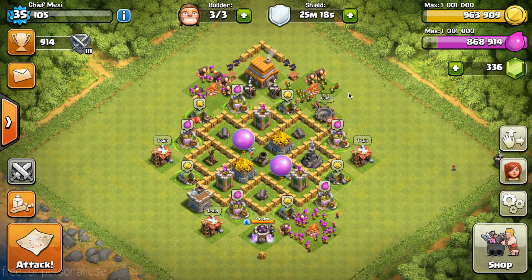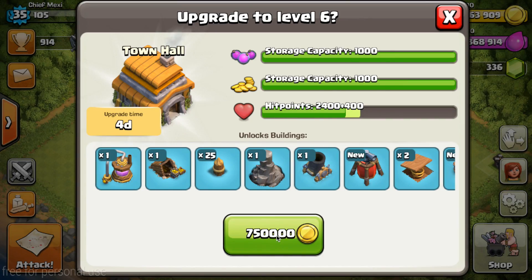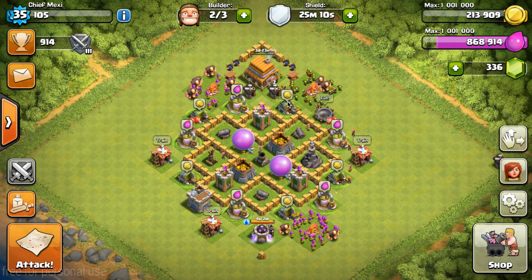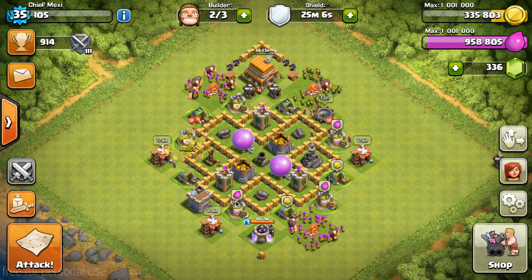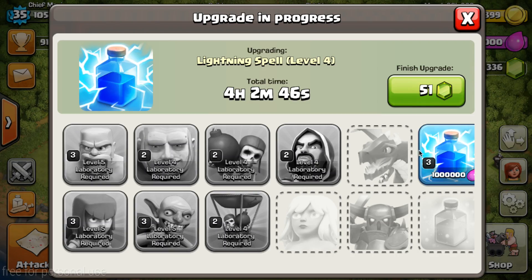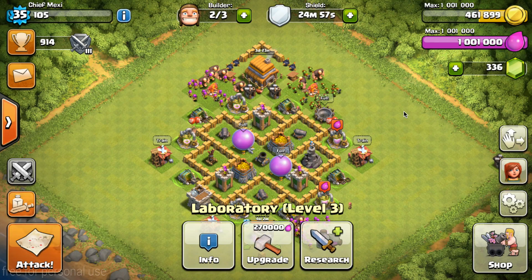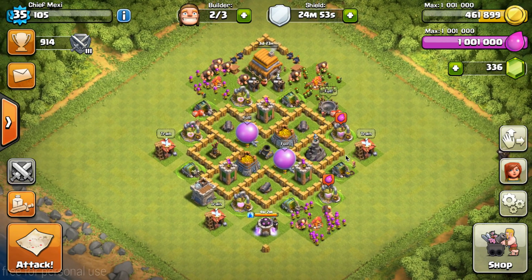We have over 750,000 gold. All we can do right now is upgrade to town hall 6, which will cost me four days — and this is a maxed out town hall 5. We even had enough elixir to upgrade the lightning spell to level 4, which will take only four hours. I haven't been able to play that much lately as I'm doing a lot of stuff.